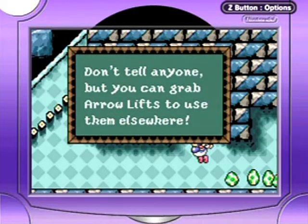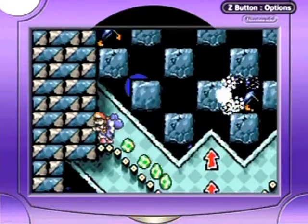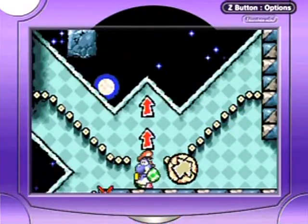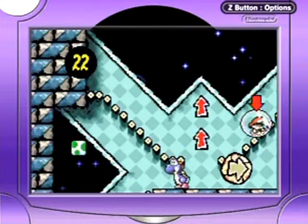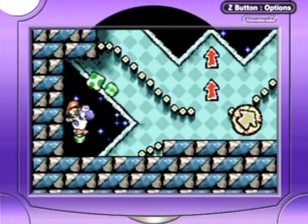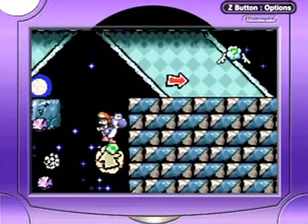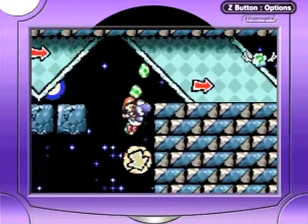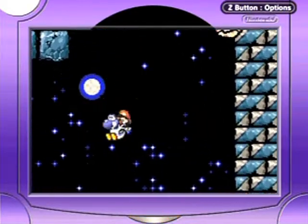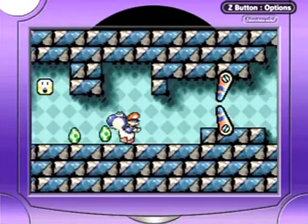You don't tell anyone, but you can grab arrow lifts to use them elsewhere - I just did that! Egg block, I missed you! I'm full on eggs so I do one of these dealios, but the issue is I can't let my egg despawn. I was not paying attention to the cannonball whatsoever. I just want to clear out this stuff.